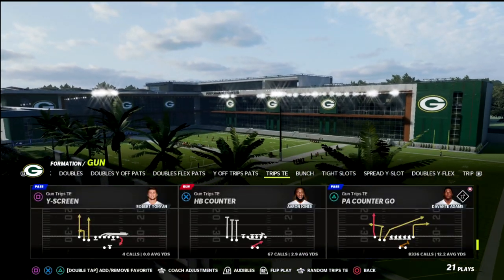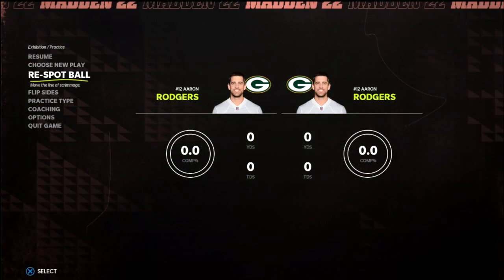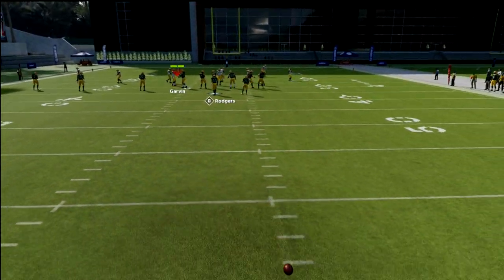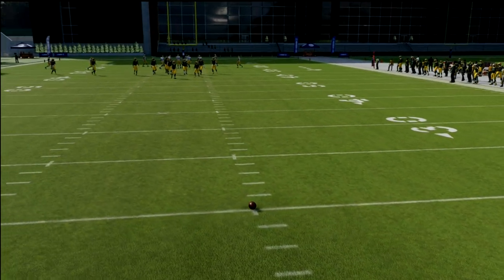You can do this out of any play, and I like to do it out of PA kind of go. I'm going to give you two different versions: one is a pass-protected version that is really good against the blitz, and then the second one is going to be really good if they're not blitzing and they're going with max coverage.